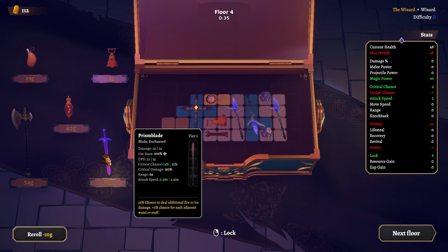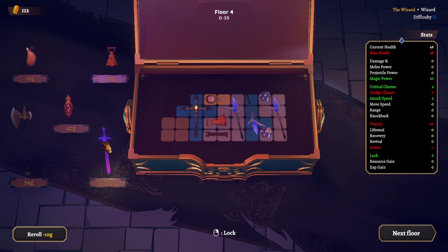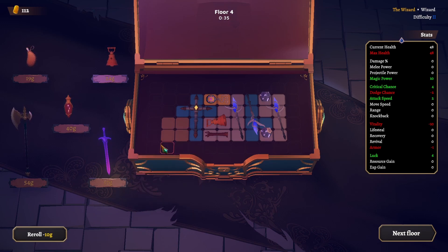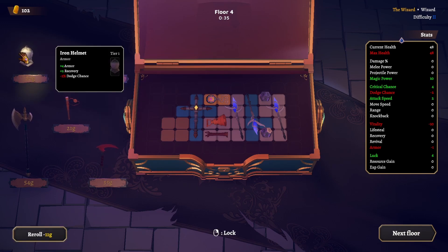This is enchanted — additional fire or ice damage, 5% chance for each adjacent staff or wand. This other one has recovery and movement speed — only tier one, five in length. It's a blade, a melee weapon, so it's going to go against our ranged weapons. Maybe this one instead — even less dodge chance but more range. Yeah, give me that.